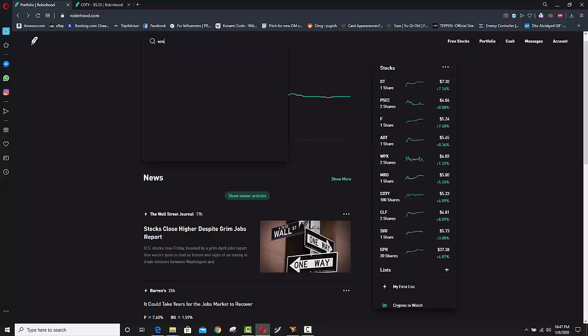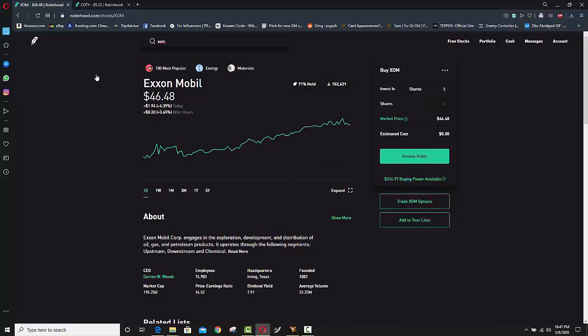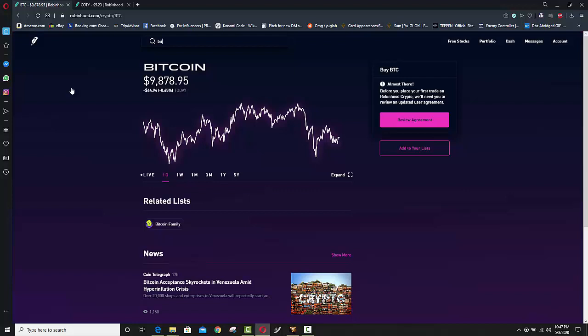This video is brought to you by Robinhood, the investment brokers that let you buy stocks, ETFs, and cryptocurrencies all commission-free. There's still time to take advantage of this historic 2020 stock market crash, and if you sign up using the link in the description below, you'll instantly receive one free stock without even depositing a single penny.